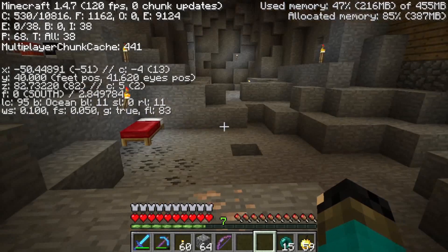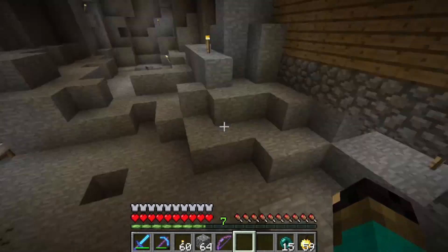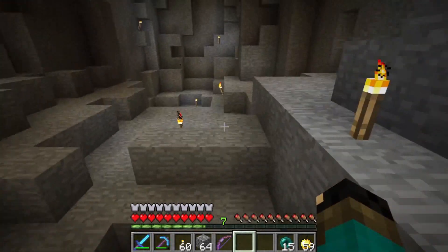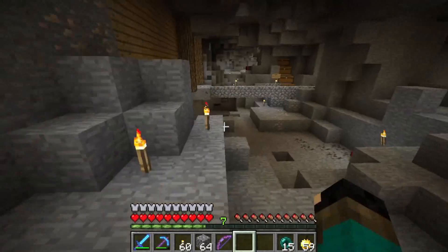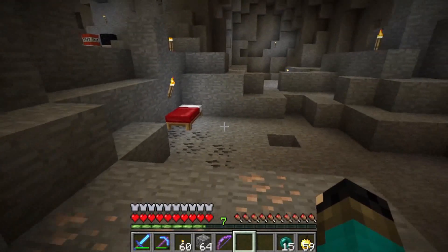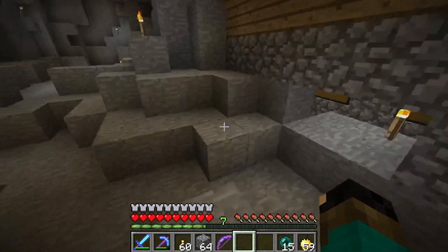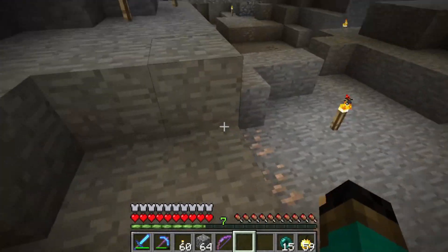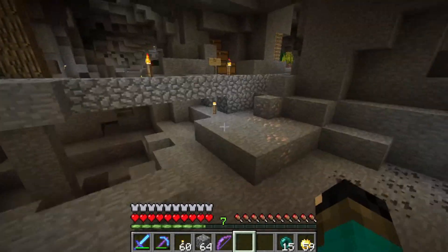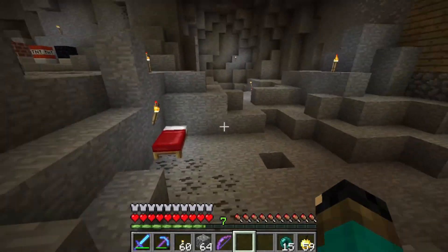So we are on version 1.4.7. This is literally the only way to defeat the Ender Dragon fight multiple times in the history of Minecraft, unless we haven't discovered anything yet. Or at least this is the easiest way. It can kind of work in modern Minecraft, but in order to do it in modern Minecraft you just delete the End.